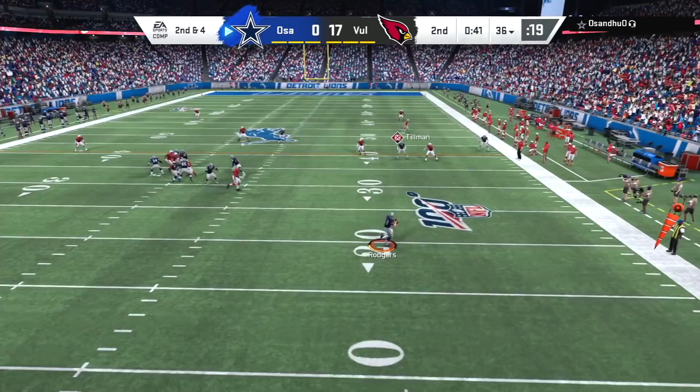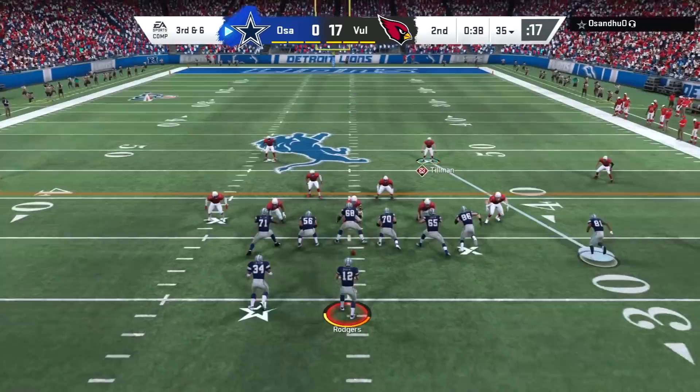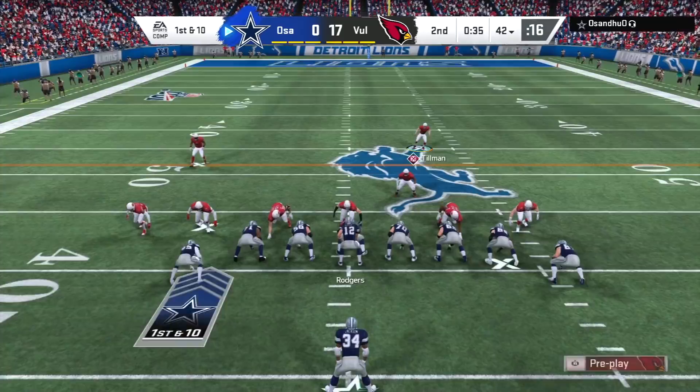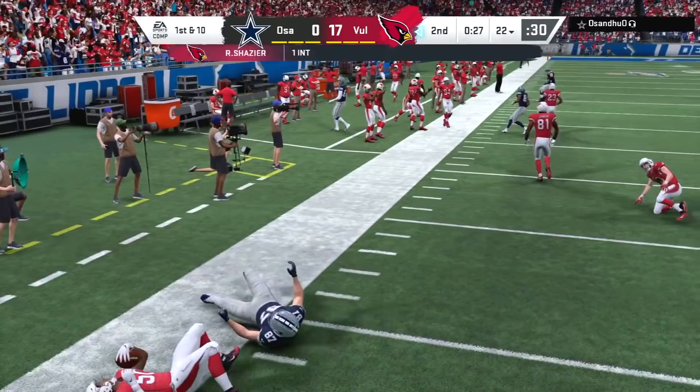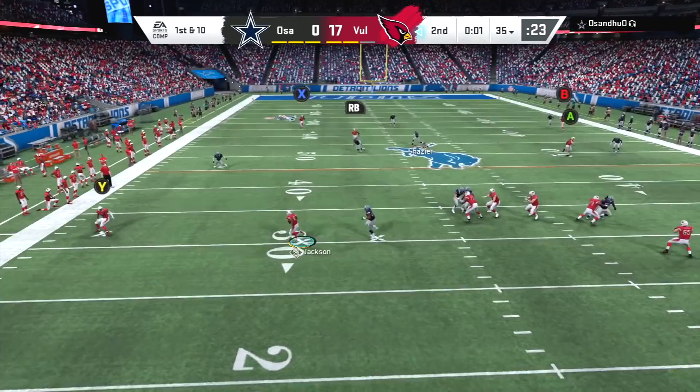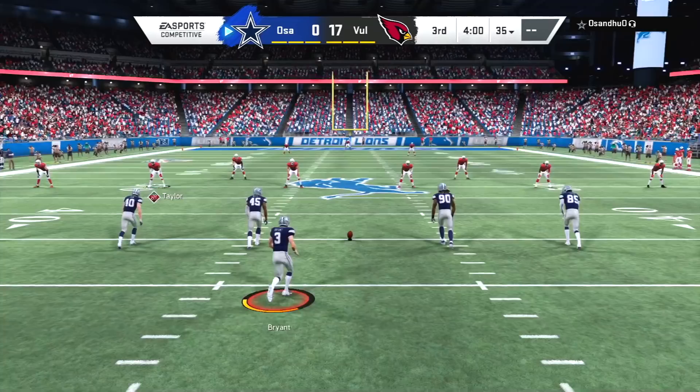Rodgers rolling and looking — he doesn't want to go to Tillman's area but doesn't have anyone open. He actually lost a yard on the play. Rodgers gets out of bounds on third down and six to Tyreek Hill. With about 30 seconds left in the first half, he's going to risk it all and get intercepted by Ryan Shazier. I'm trying to get Pat Tillman to run into big hit situations — he is one big hit away from getting in the zone.